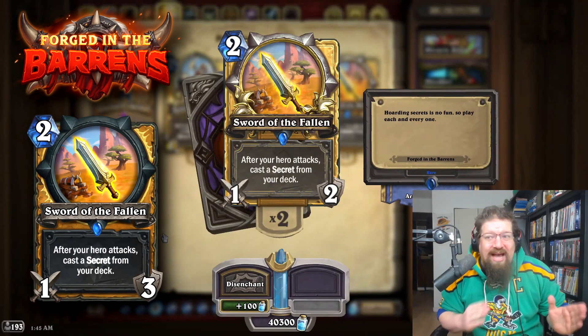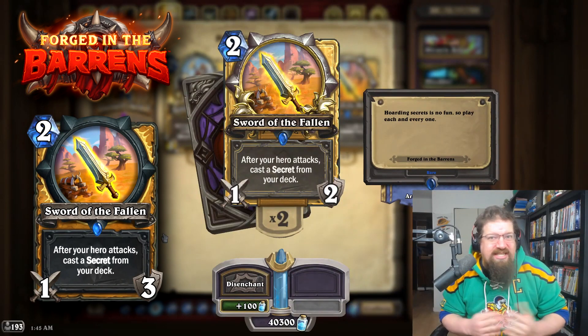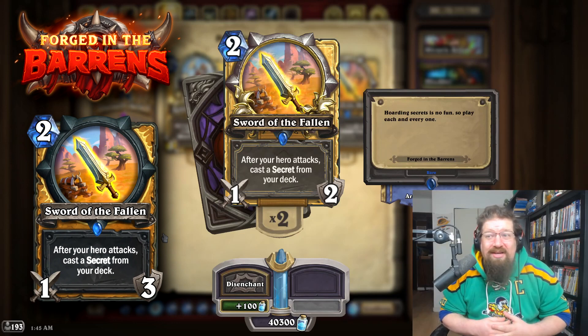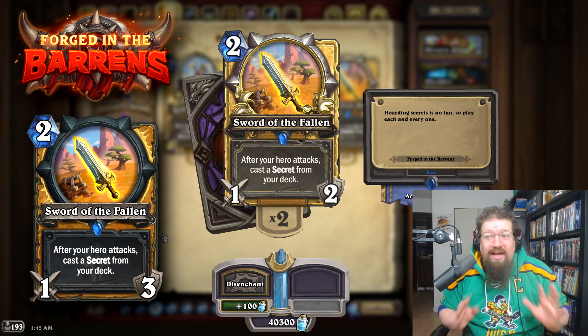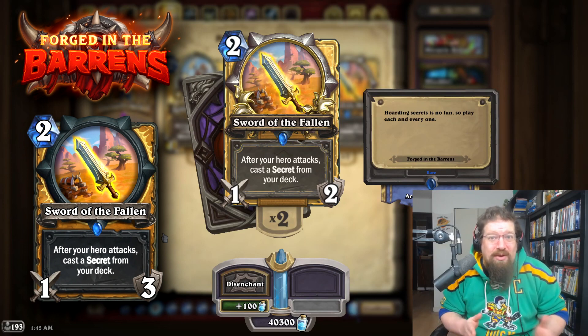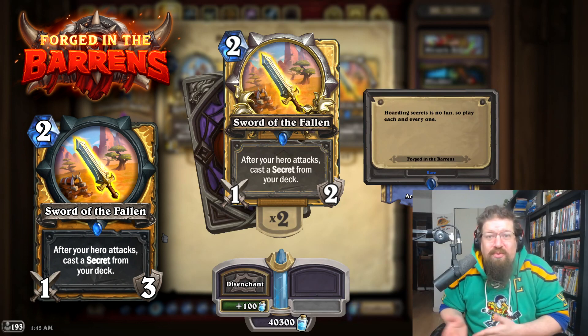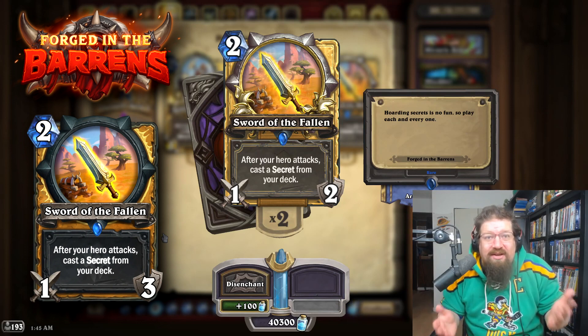Sword of the Fallen used to have 3 durability, and this card sees meta play in Wild even since its nerf — in Tax Paladin and decks like that. I'd leave it at 2. It's a good card with 2 durability; at 3, it was omega busted even in Wild, really dominant. I just think at 2 durability it makes sense — it's a good, solid card.